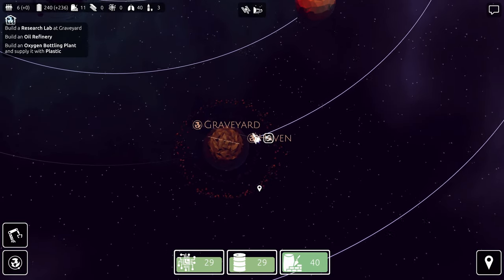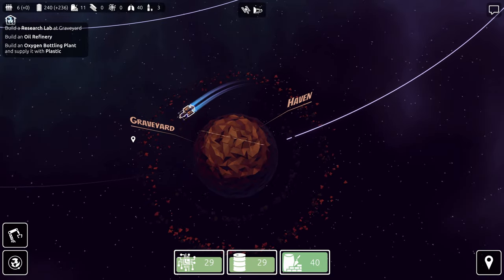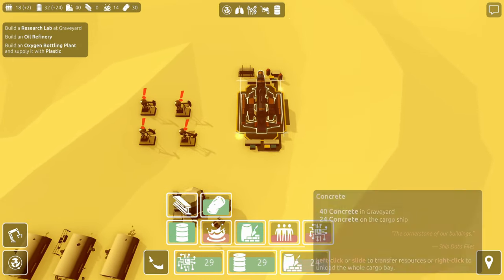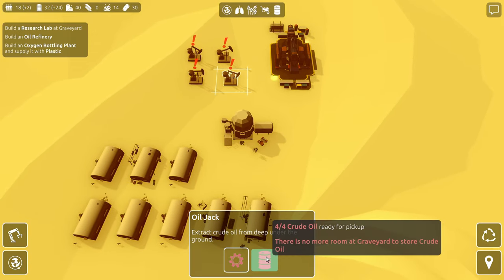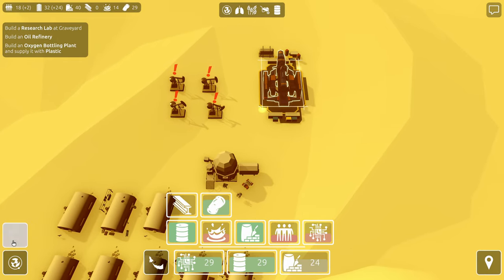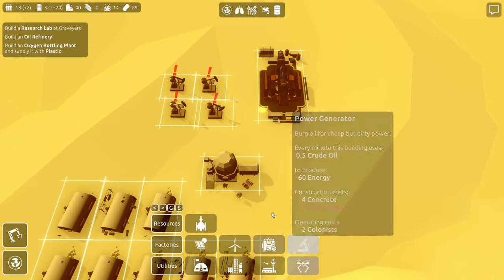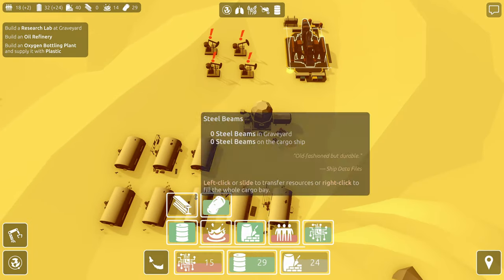We're going to go back to Graveyard and drop off some of the microchips, and probably all the concrete since we're still building over here. Drop off the concrete. Wait — they can't store more crude oil. Well, we'll fix that. First I want to build microchips. Now I want to build the storage depot, which we don't have the steel beams for. I keep forgetting steel is a thing I need for this.